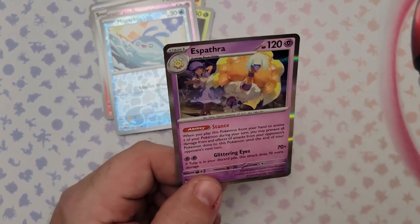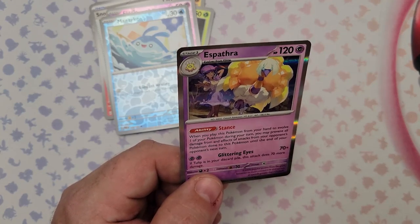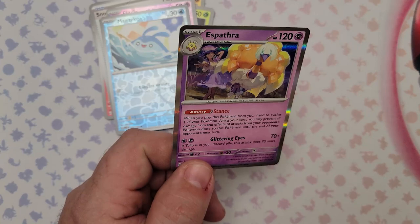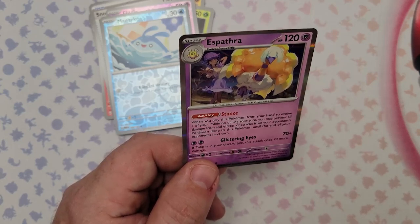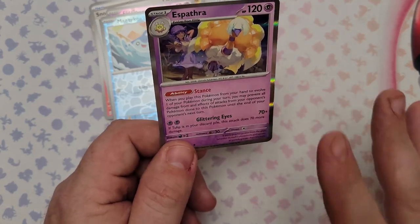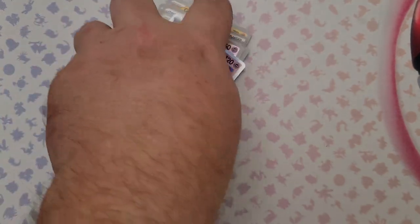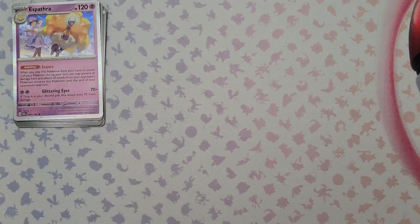I really like Espathara. Its ability Stance: when you play this Pokemon from your hand to evolve, prevent all damage and effects of attacks from your opponent's Pokemon done to this Pokemon until the end of your opponent's next turn. Its attack Glittering Eyes costs two Psychic Energy — 70 damage, and if Tulip is in your discard pile this attack does 70 more damage, so 140 for two Psychic Energy. Tulip is a great supporter for psychic decks, so Espathara could be really strong.